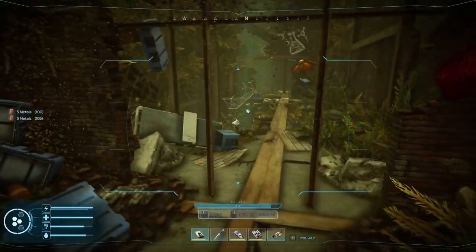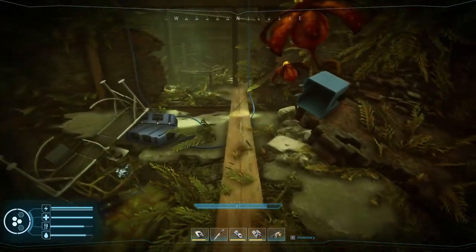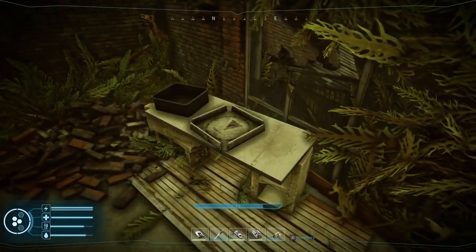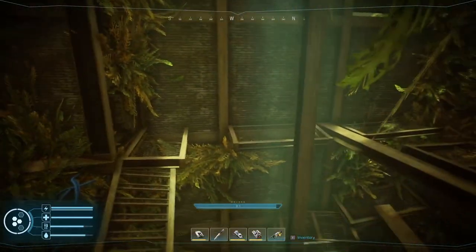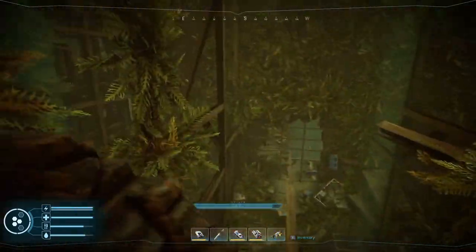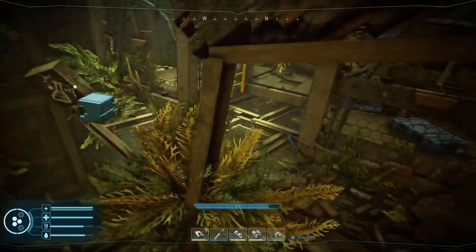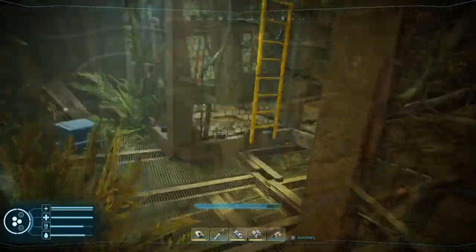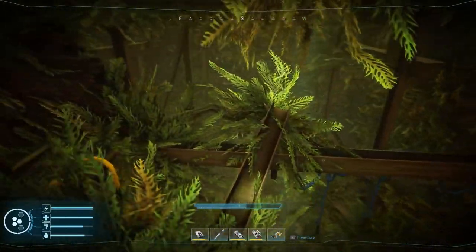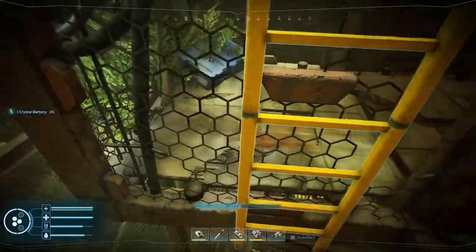Now we can enter the lab. I'm doubtful that the new room is up here, but I'm covering all the bases just in case. There are crystal batteries up here too. I was on the right side of the ladder — that was a little weird. Crouching under here — nothing new, nothing needed out here.